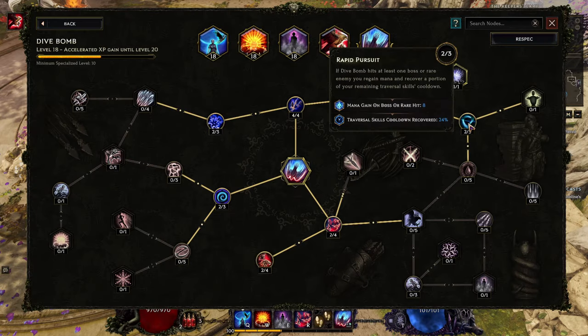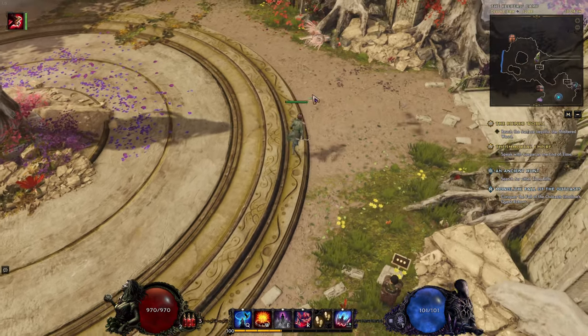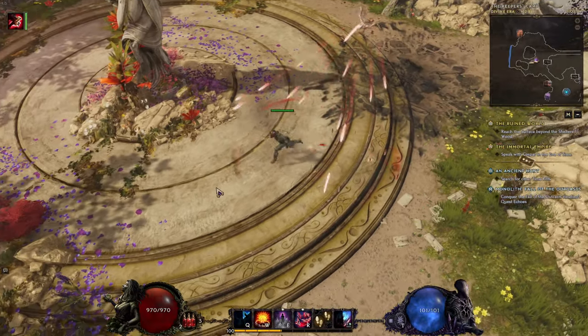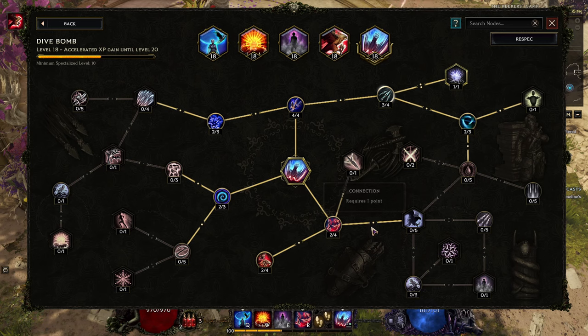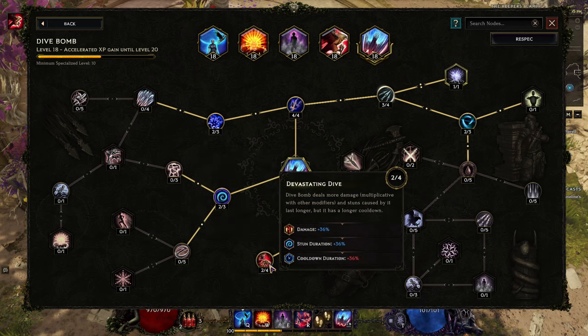Then we get Rapid Pursuit: if Dive Bomb hits at least one boss or rare enemy, you gain some mana and recover a portion of your remaining traversal skill cooldown — basically we're regaining the cooldown of Aerial Assault. That's nice because after hitting a boss you may need to juke some attacks, so that's why we use Aerial Assault one more time. Also get the bottom notes which increase damage and reduce delay — very powerful, at least a few points there.